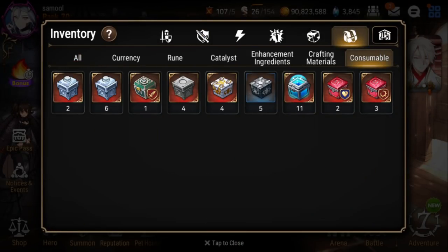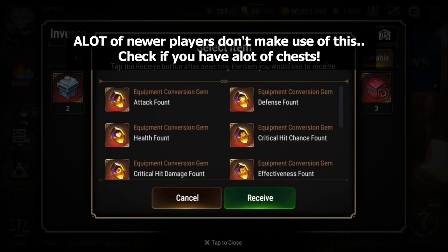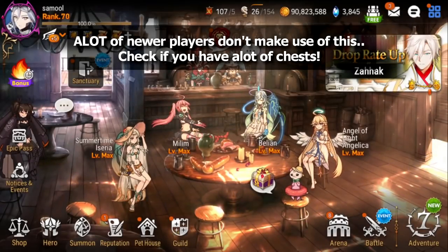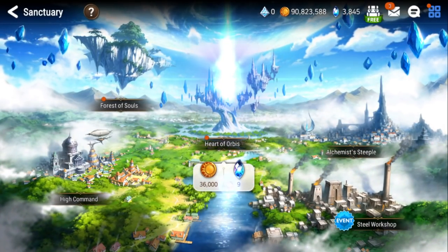If you guys don't know what Equipment Conversion is, if you go to your bag, if you haven't used these at all, you'll see that you have these blue chests. If you click on them, you can choose a stat. Blue is going to be flat stats, and orange is going to be your percent. You can actually craft gear with these gems, and you can choose the set and the main stat of the piece you want. You want to go to your Alchemist Steeple and then go to Equipment Conversion.